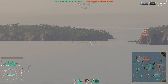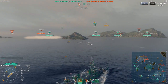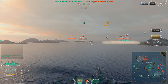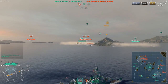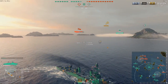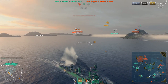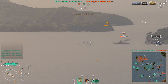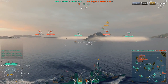Light cruisers can hide behind islands because they focus mostly on HE, and with IFHE they can easily deal consistent damage. Their AP in general is quite lackluster. Switch to the next cruiser — this is what I mean with opportunistic gameplay. Anytime you see a cruiser get broadside, that heavy 203mm AP is so punishing. Another two citadels, and we're barely four minutes in with seven citadels. That is the power of these AP shells.